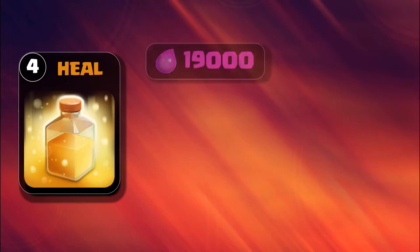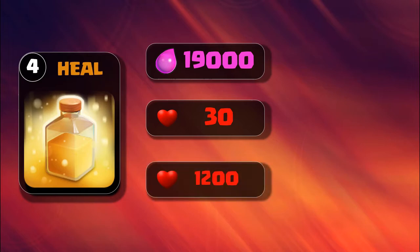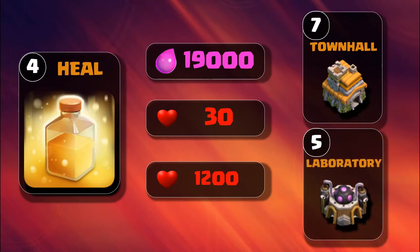Level 4 heal spell costs 19,000 elixir to brew in your Spell Factory. Each pulse increases hit points by 30, and the total hit point increase is 1,200. It is upgradable at Town Hall 7 with Laboratory level 5.